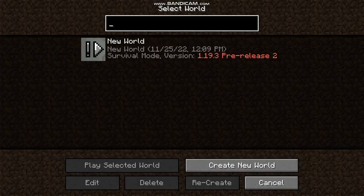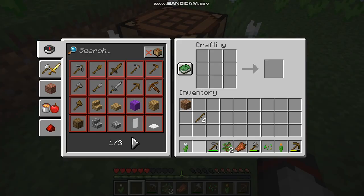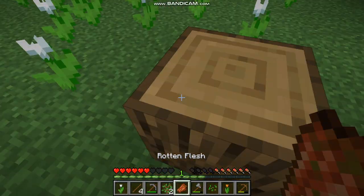Now you are at the title screen. Click Single Player Mode. I have a world here so I'm just going to get rid of it. Click Create New World. Press left-click on your mouse to break stuff.